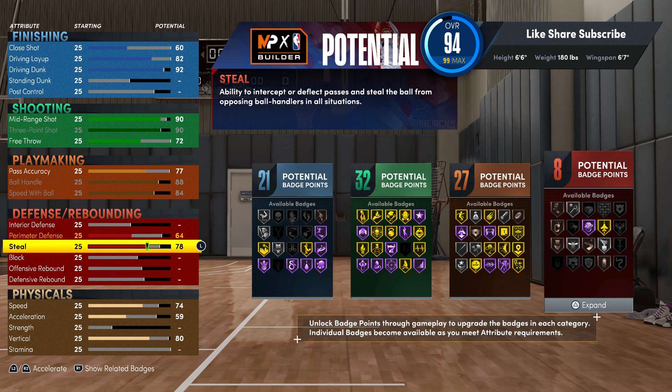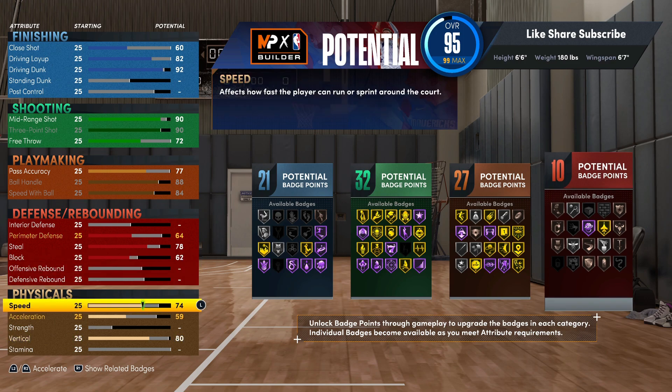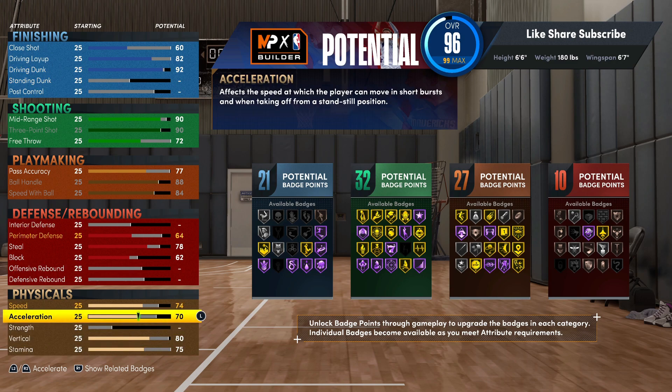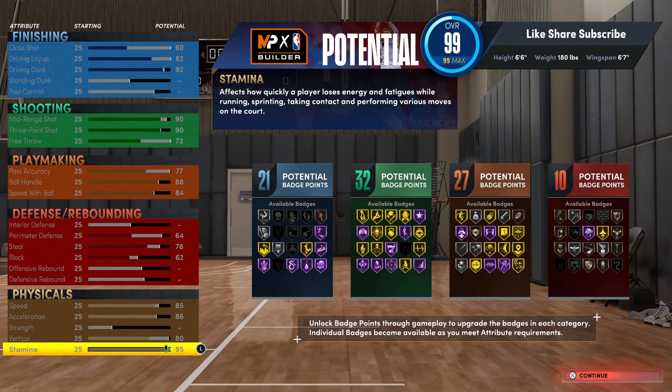Put your block rating up to 62 — that's just to get your 10th defense badge. You're actually getting the gold interceptor badge. The passing lanes is patched so you can still get steals but it's not nearly as easy; you'll really be gambling most of the time going for the steal in the lane. Put up the acceleration and stamina, max that out at 85. So you got 21 finishing, 32 shooting, 27 playmaking, and 10 defense badges.